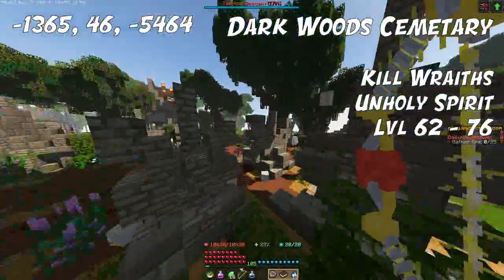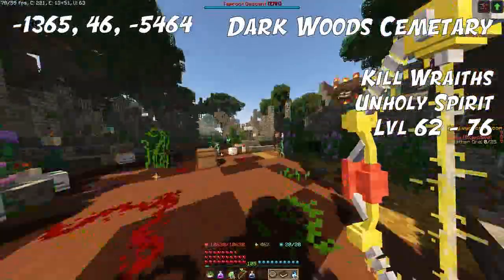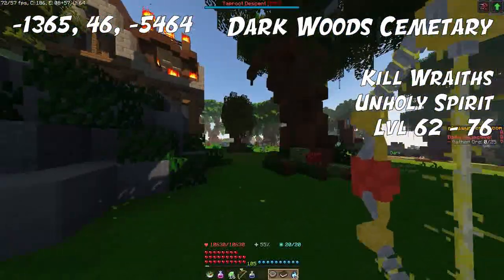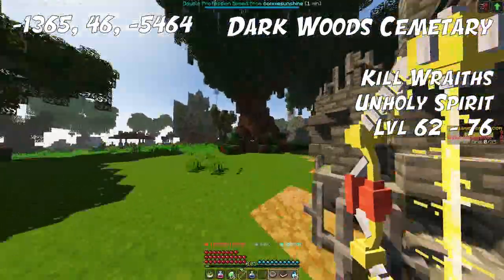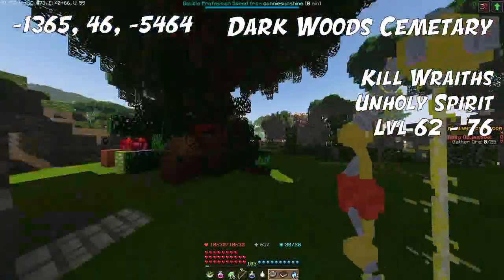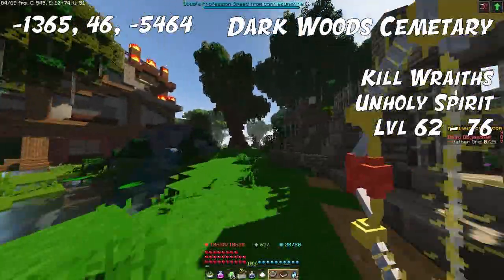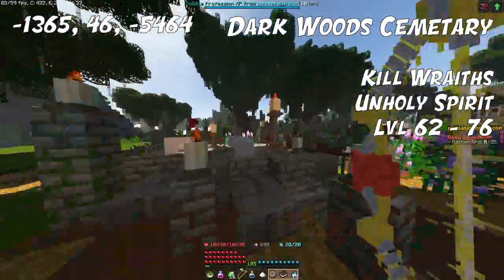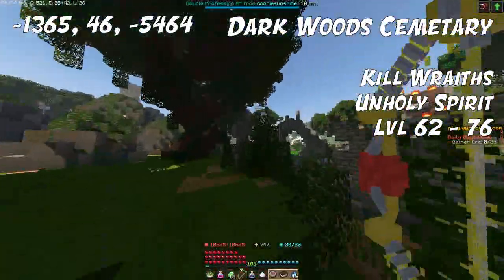For the next level range, 62 up to 76, head over to the cemetery at the borderline between the Olux Swamps and the Dark Forest. In the cemetery, Wraiths and a mob called Phantasm both spawn, and both drop the ingredient Unholy Spirit, which you can use for this level range. Spawn rates can be inconsistent — sometimes a little, sometimes a lot — but a totem will improve spawn rates, and mobs also spawn in the area surrounding the cemetery.